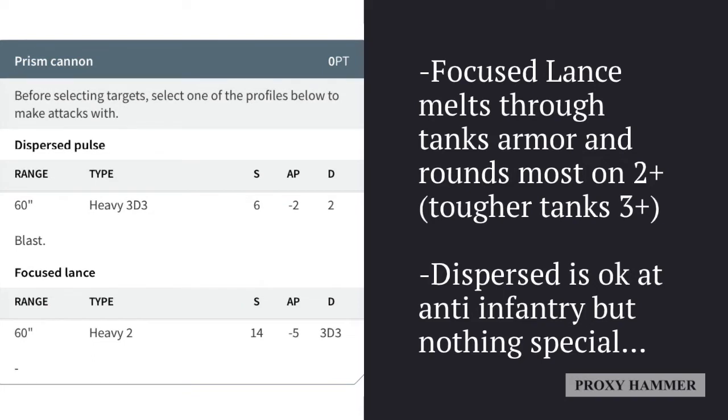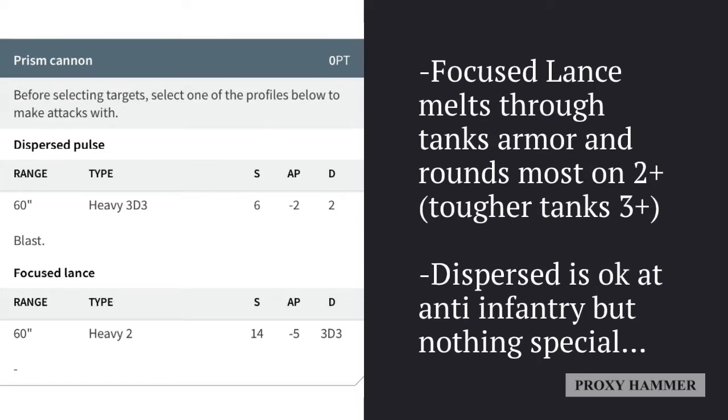The focused lance is Strength 14, AP minus 5, so Predators aren't going to be getting armor saves and the Land Raider will get just a 6+ against it. Each shot does 3d3 worth of damage, which you can command reroll if you really need to get that Land Raider or Predator killed. Both profiles also have a 60-inch range, which means they can hit anything on the entire board as long as they're within line of sight.